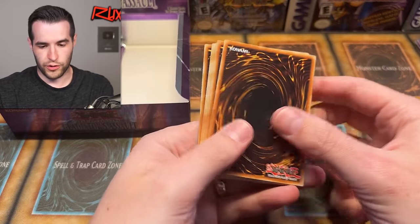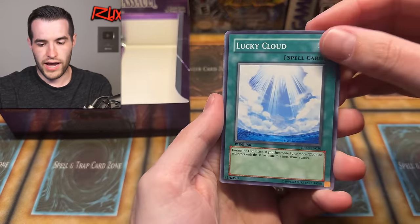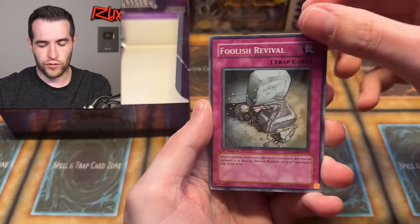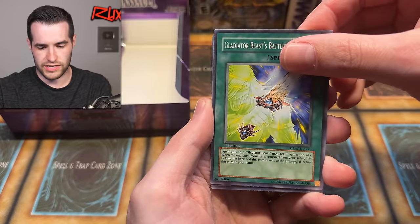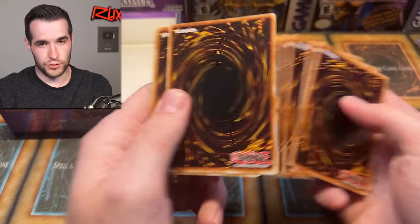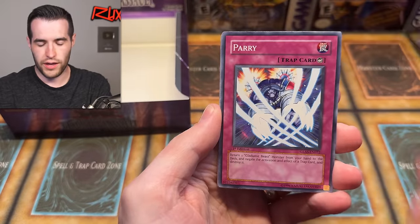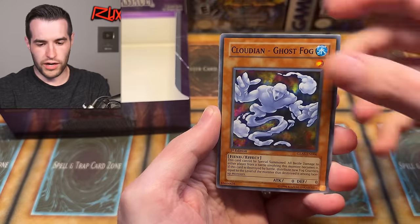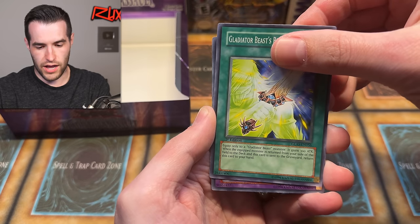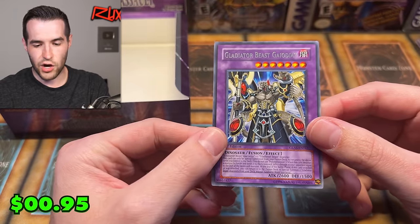Even just a regular ghost rare would be amazing. One two three four — Lucky Cloud, Interdimensional Warp, Cloudian Smoke Ball, Over Limit, Disarm, Foolish Revival, Poison Cloud, Gladiator Beast Battle Gladius — and Goblin Black Ops. We still have a few packs and a little bit of hope. I've opened three boxes and tons of loose packs but still haven't pulled those four dream cards.